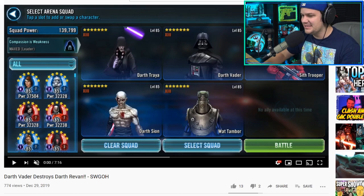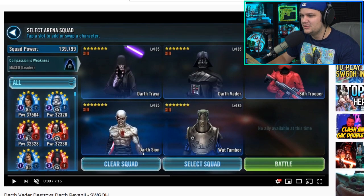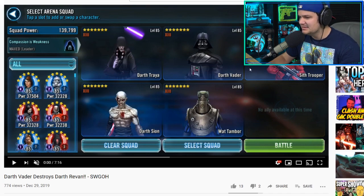What's going on, my friends? CubsFanHan here bright and early on a Monday morning to talk Galaxy of Heroes. I've got to show you guys this dope team that I found today while looking through the holotables. Now this is not my theorycraft — I want you guys to go check out this video and subscribe to Dark Omega, who is utilizing Darth Vader with Traya lead, Sith Trooper, Watt Tambor, and Darth Sion together to take down Darth Revan teams.